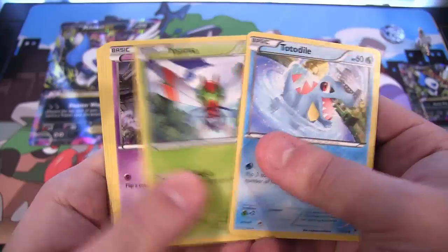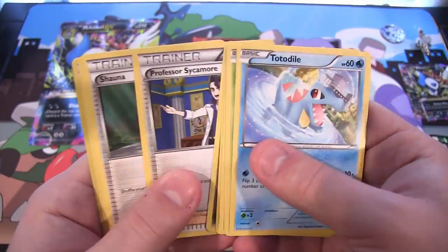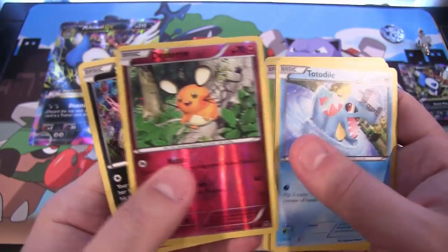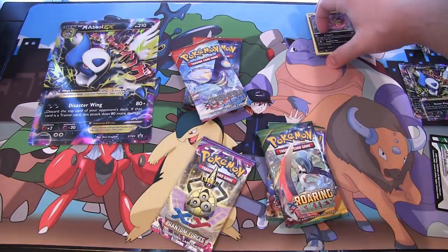Let's see — we have Totodile, Yenma, Litwick, Ligar, Dino, then we have Professor Sycamore, Shauna, a Battle Compressor, then we have Dedenne for a Reverse and Spirit Tomb. Not bad.